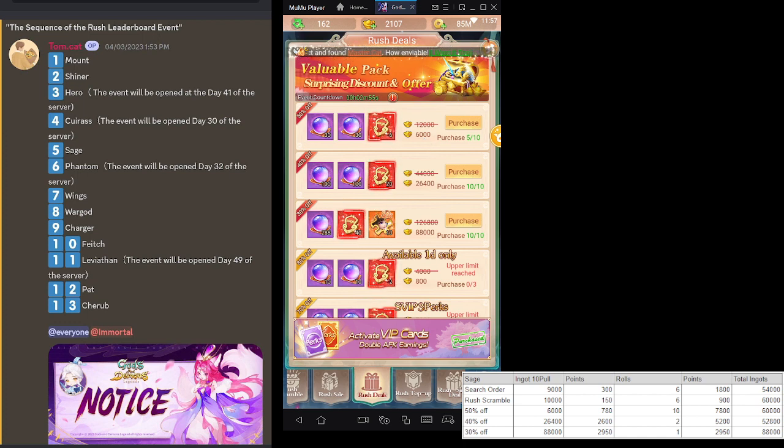As you can see — sixty thousand ingots, seven thousand eight hundred points, about nine hundred to one thousand eight hundred more or less. I'm trying to get the best value per ingot. If you have the ingots, go for it — go for the instant. Honestly, I regret spending maybe 50k on Search Order and 50k on the first Scramble just trying to experiment.